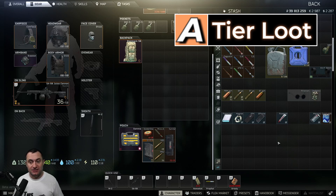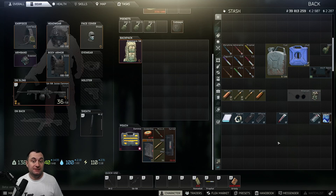Now for the A-tier list — this is still great loot, and some of it might not be shocking to you, but I'm hoping to find a couple of gems you're not paying attention to.